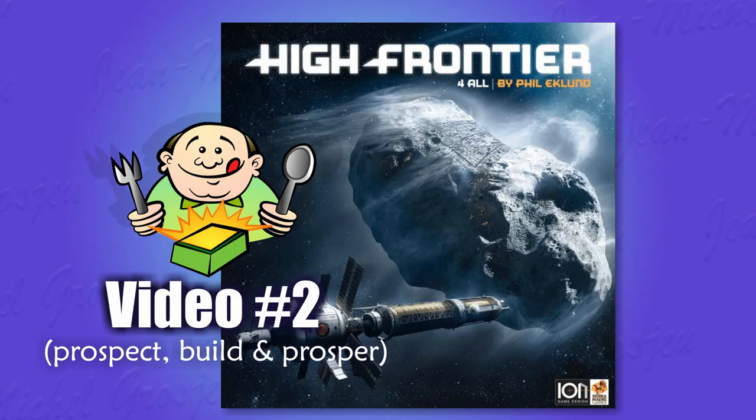Welcome to my second video about the full ruleset of High Frontier for All, the Stellar Masterpiece by Phil Eklund published by Sierra Madre Games and Iron Game Design. With the previous video we learned how to fly a rocket, and thus you are able to navigate the solar system from Mercury to Neptune. But now it's time to make sense of it all, because why would you navigate the solar system? What is your purpose?